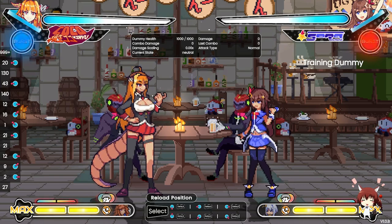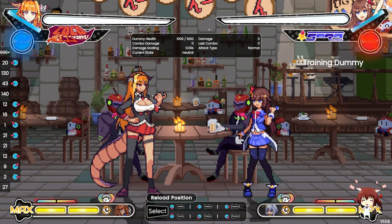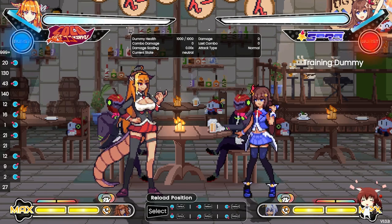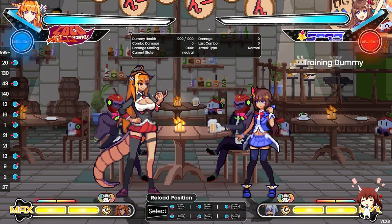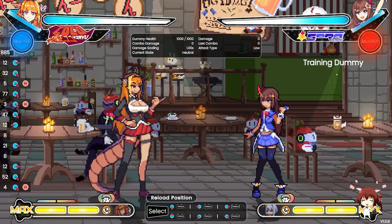Coco is really rewarding because once you start grabbing people you can end a match so fast — like off of three or four grabs the match is over. Coco is definitely strong if you know how to utilize her pressure correctly and land grabs.